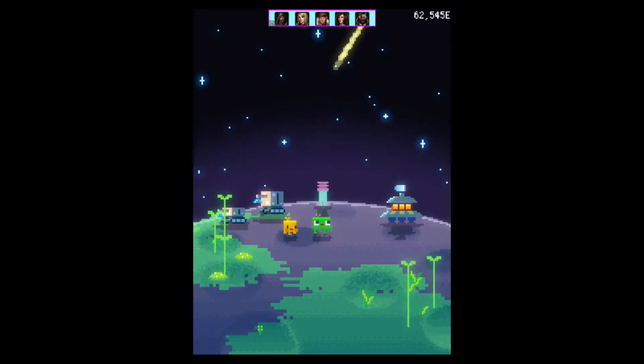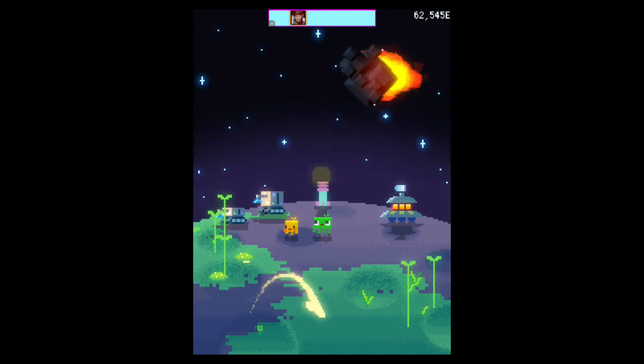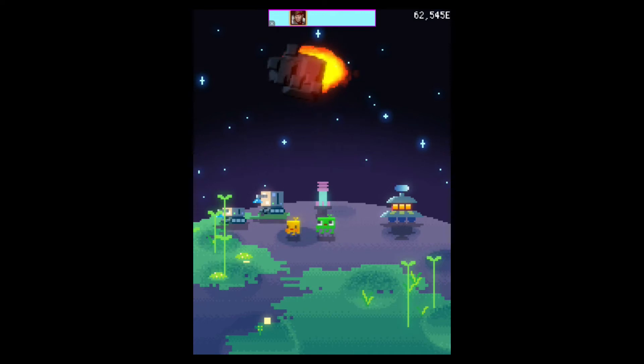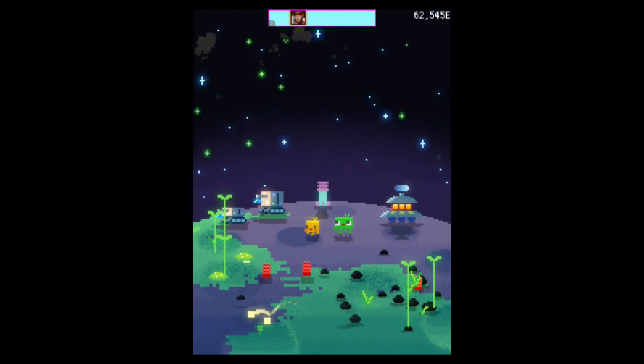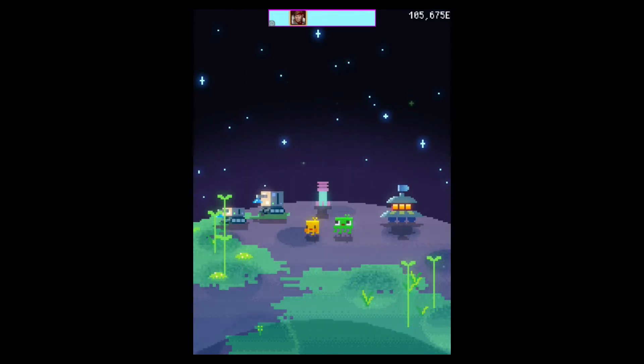Later in the video you'll see me just blowing up exponentially, getting so many points and using the comets to make the planet greener. Basically how you complete and win this game is to reach 100 percent greenery on the planet — quite simple.